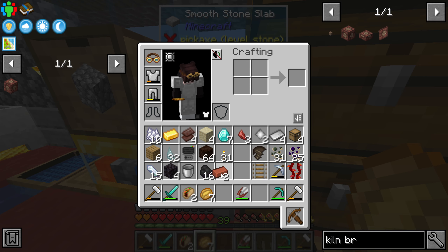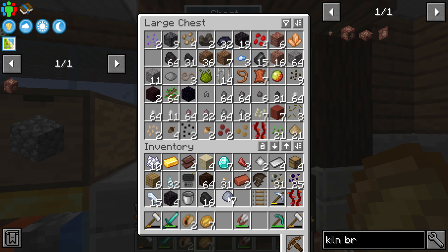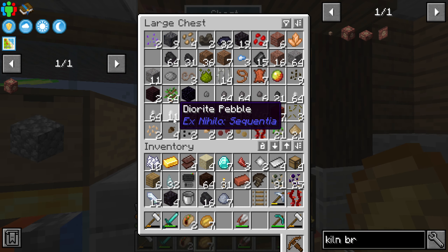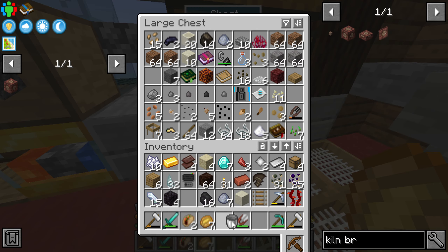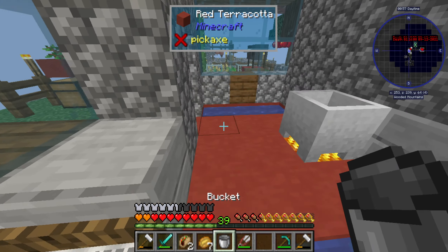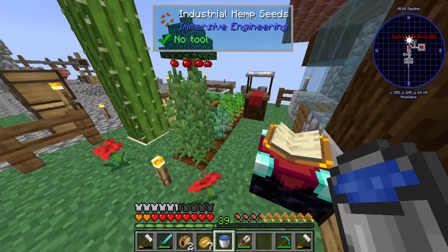We're gonna have to make some more sand — oh I was looking for clay. Alright, so we have a little bit of clay here, but it's not exactly how much I need. Where is my thing still here? It's probably over here. No — wait — oh over here.